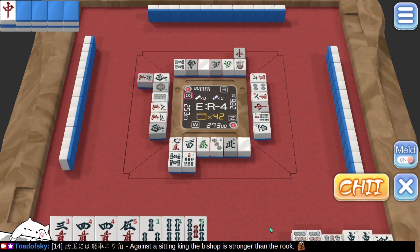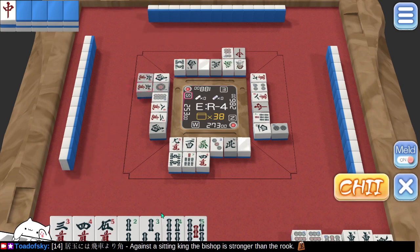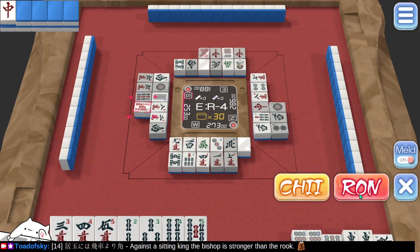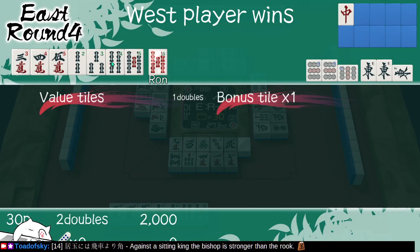Chi. Now that doesn't win — if it's 1, they would say ron rather than chi. This is a 6; this would give me 4, 5, 6. But it doesn't give me a double-ended — wait, I still need a pair. 2, 3, 4, 5 is not helpful. So now we've got 2 winning tiles. That's not one of them. There it is — that one wins. I've got a pair of 5s to go with my run and my run. Bonus tile times 1 — not a whole lot of points, but I won the round and it puts me slightly in first.